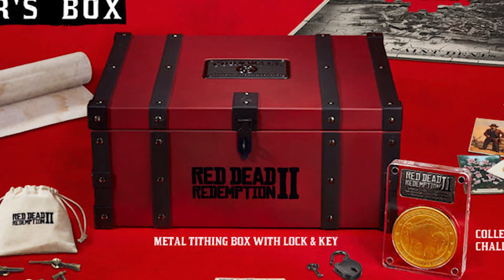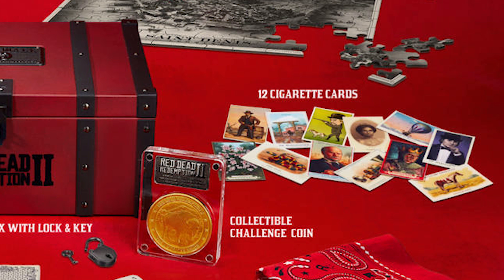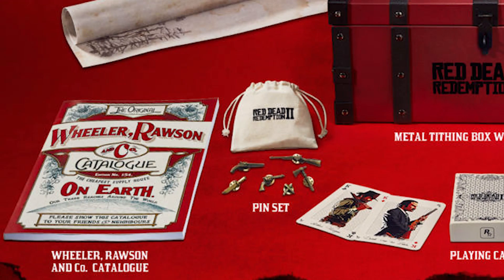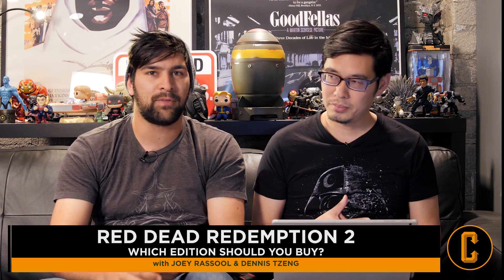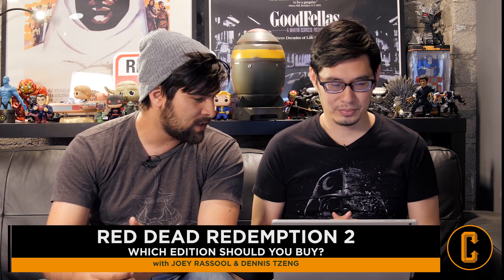It comes in a cool metal box — a red metal box with a lock and key, which is actually really cool looking. It has a treasure map, a double-sided puzzle, twelve cigarette cards. I'm excited that you get a bandana in it — you can play cops and robbers at home. A collectible challenge coin, playing cards, a pin set, and a Wheeler, Rawson and Company catalog. So this does not have the game, it's just a collector's box with physical items.